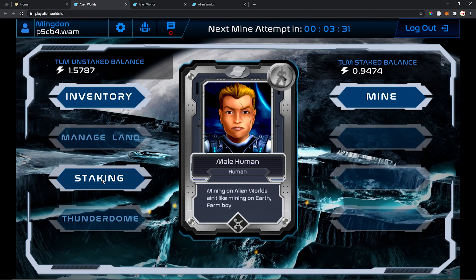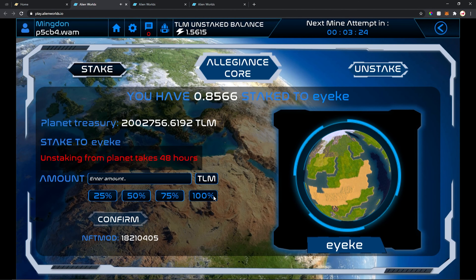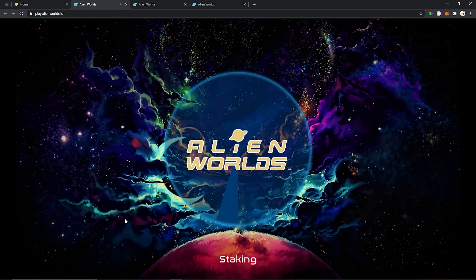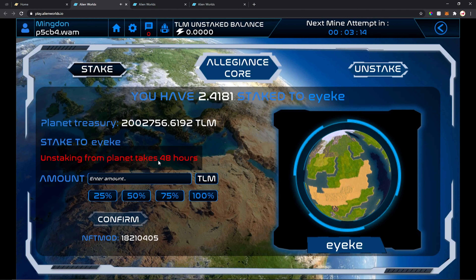I already made 1.5 TLM unstaked and almost 1 TLM staked. So I can take my balance here and go staking on planets. I like to stake on this one — I'm gonna stake everything there and confirm. So I'm staking all my TLM there. After staking, you need to wait 48 hours before you try to unstake. I already have 2.4 staked on this planet.